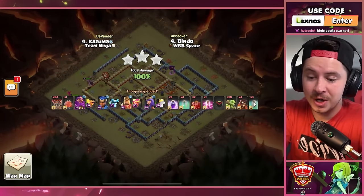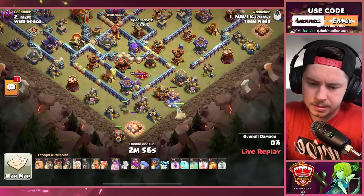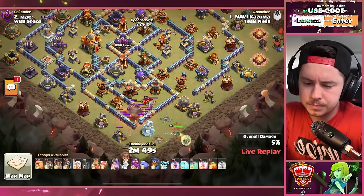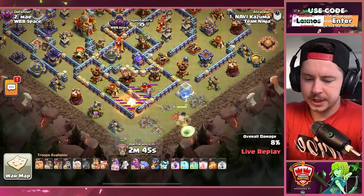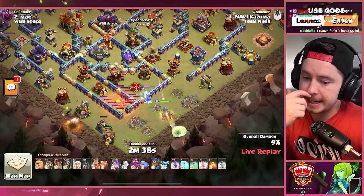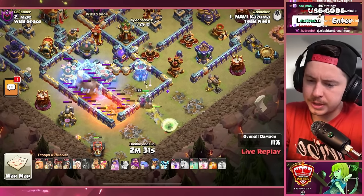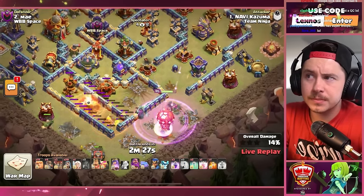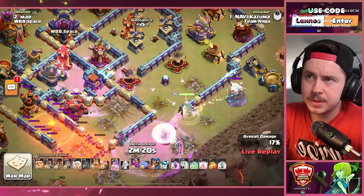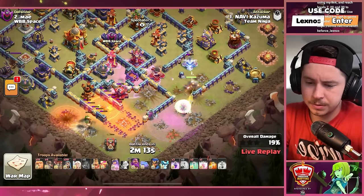Flame flinger on the bottom side of the base with a giant and archer queen on the right. It's going to be a queen walk. We got a frozen arrow, giant gauntlet, rage gem, and a hog rider puppet. Queen versus queen action with a frozen arrow — offensive queen wins that battle nine times out of nine. Freeze on the scattershot, rage on the queen. Is she going to go inside for the expos? That's the plan — and yes, the flame flinger will go snipe the scattershot next.